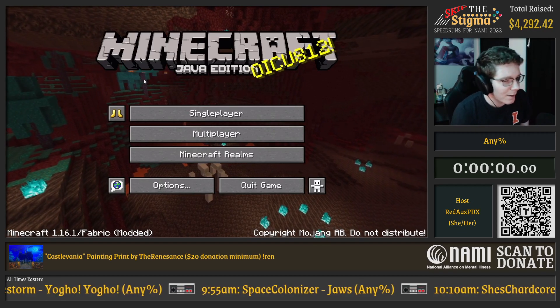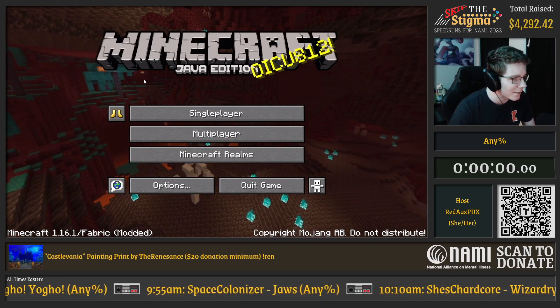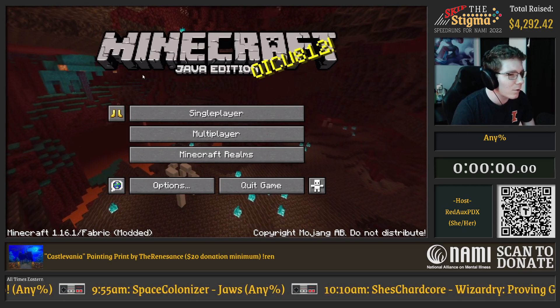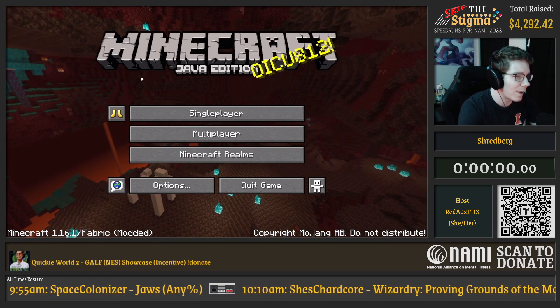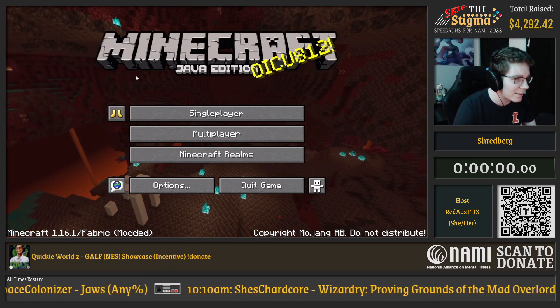So I'm just going to be doing a regular Minecraft Any% run, which is going to beat the dragon as fast as possible. I'm going to basically do a no reset, as usually when playing for world record there's like 9, 12, 15 Minecraft screens open and you're trying to find the best seed going through a ton.